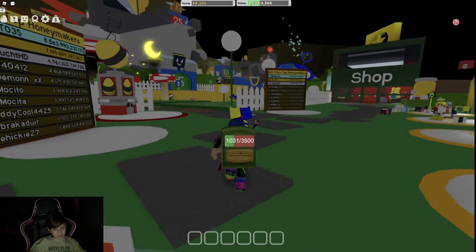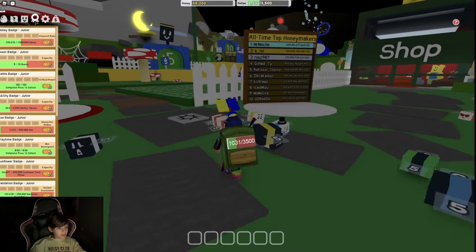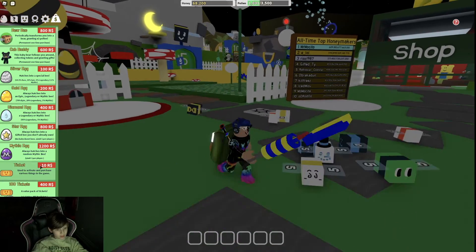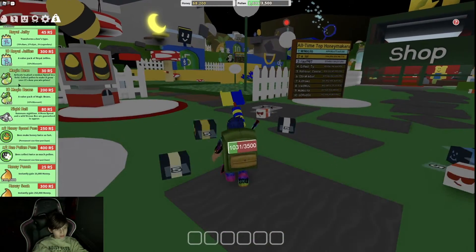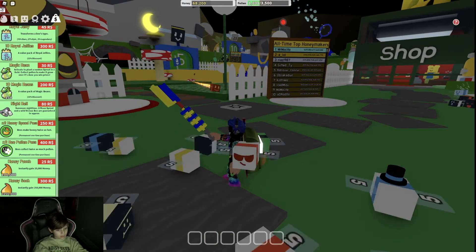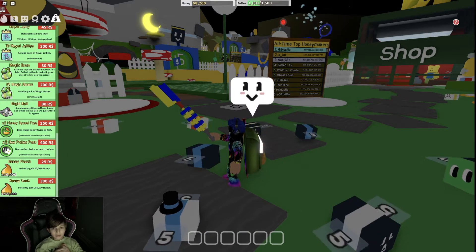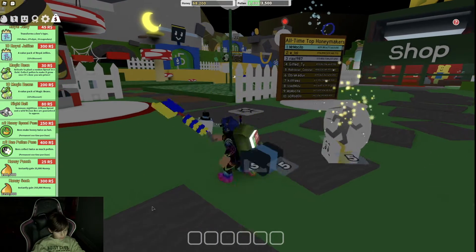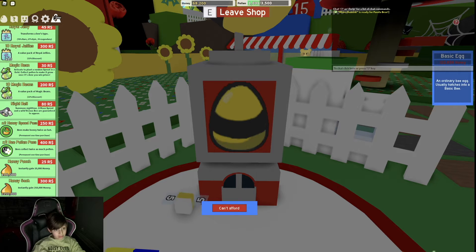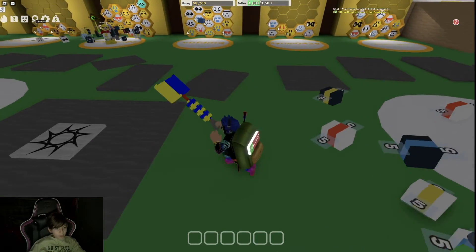I'm gonna buy something. Let me check the shop. There's a lot of things I can buy — one ticket for ten Robux, 300 equals ten royal jellies. I like the honey stack. Oh, honey chest — a million! Is that a million or a thousand? A million? Is that a lot? I think that's a lot.